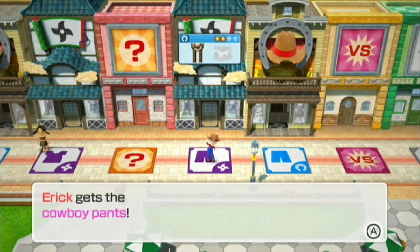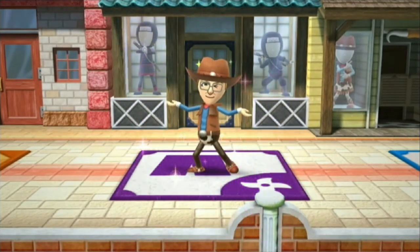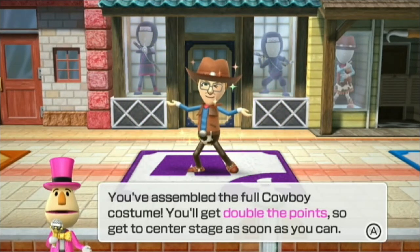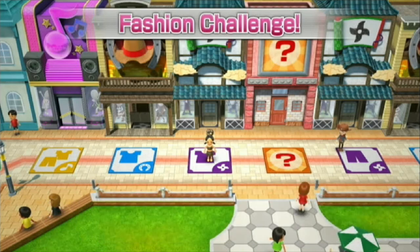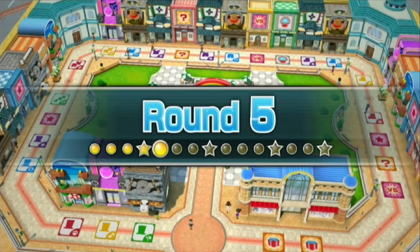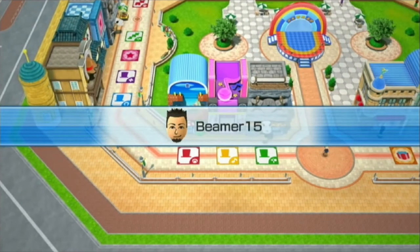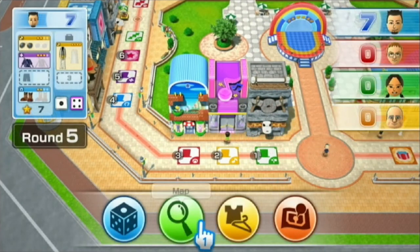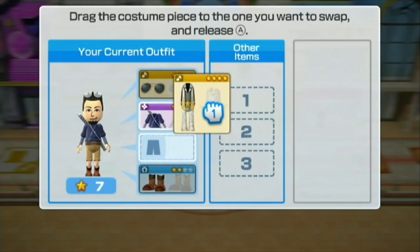Came in third place, so you'll get a costume piece. Oh wow — he's got three of the four pieces for a cowboy costume. Dang. Oh, he already got the full costume! Why'd you give him that? And fourth place doesn't get anything. Wow, that's a whole lot of crap.